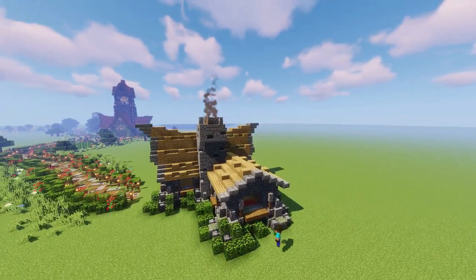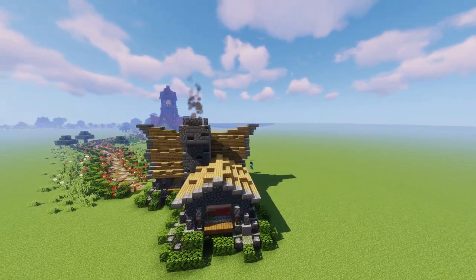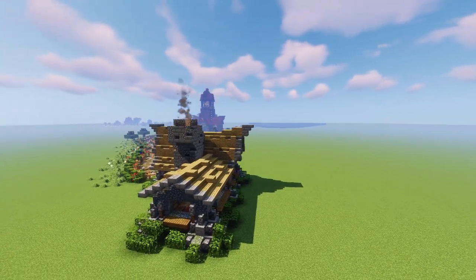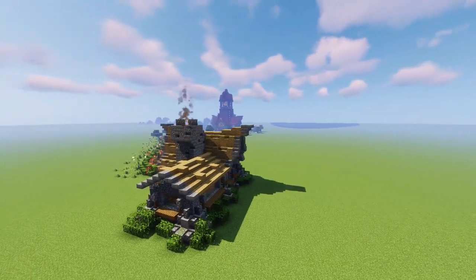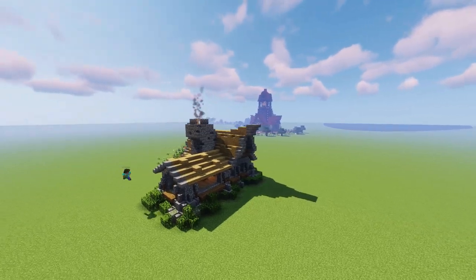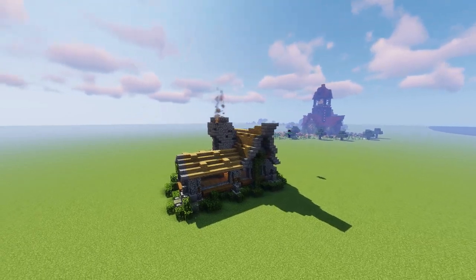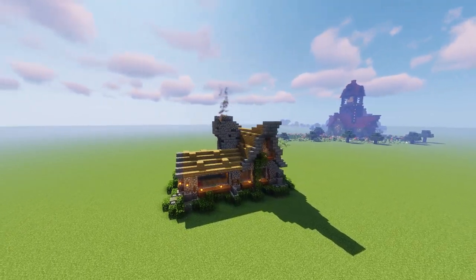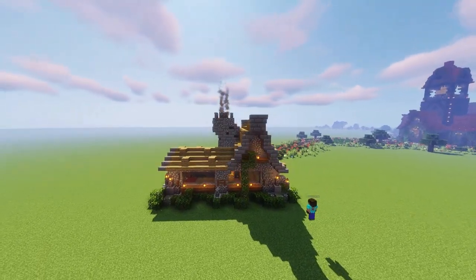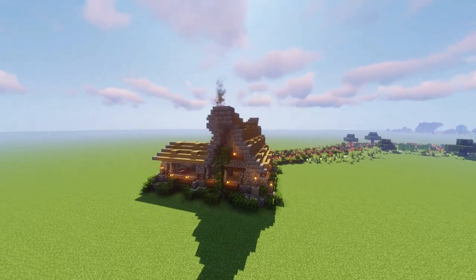It was then time for bushes. I don't go mad with the bushes — I'm not trying to cover up this stone. I'm just trying to give a little bit of a bushed green effect so it offsets all that grey. I need a bit of light so we put some lanterns around the place, not just on the higher levels but also on the windowsills. I used some of those stone walls to place lanterns on top of as well.